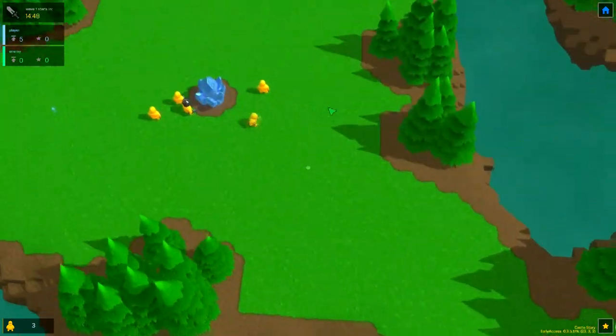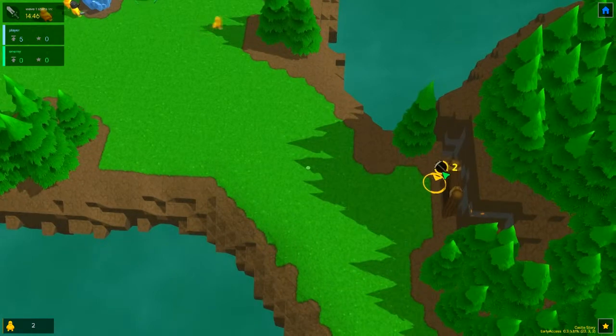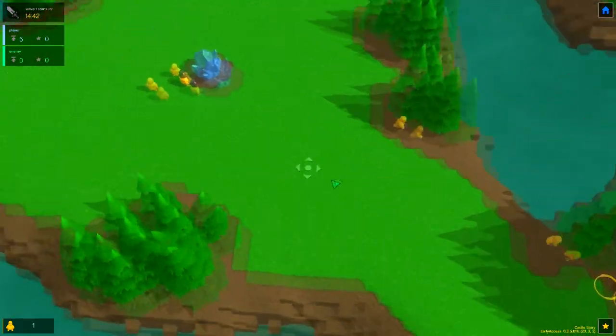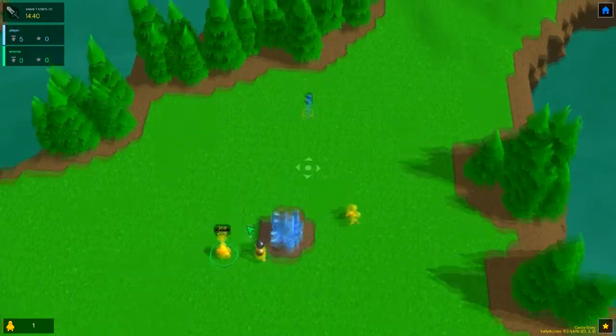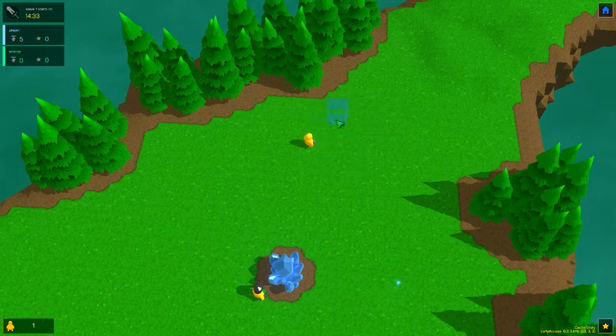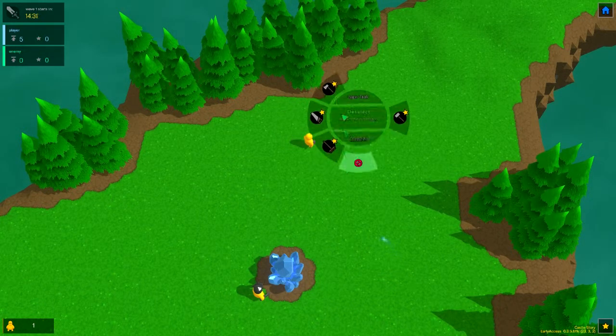You got like mines over here, see you got these little guys — they pretty much are your little peons or whatever you want to call them. They help you, they build. Let's see, let's get this... not play structure, I need to cut down some trees.